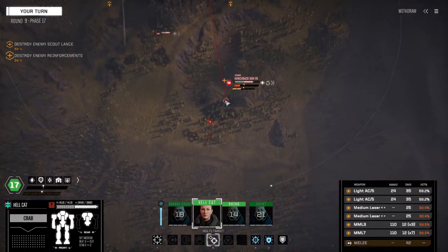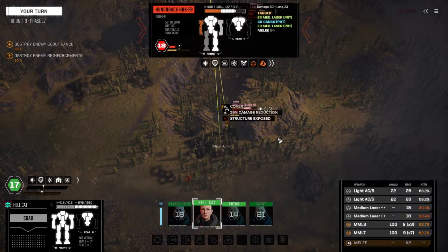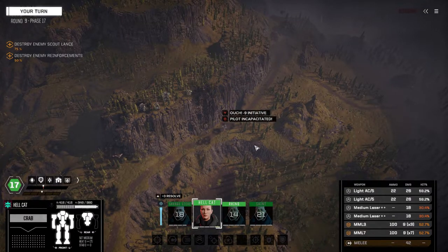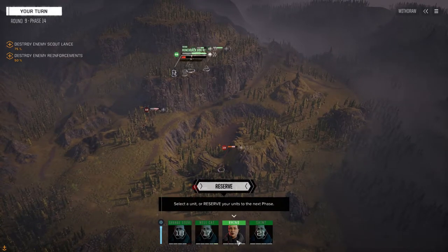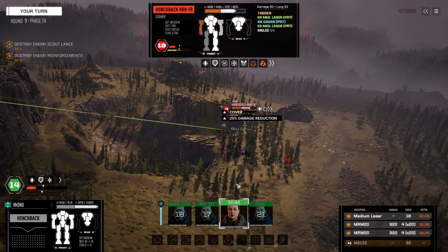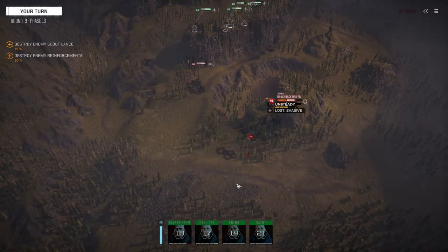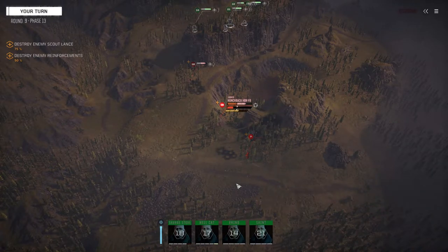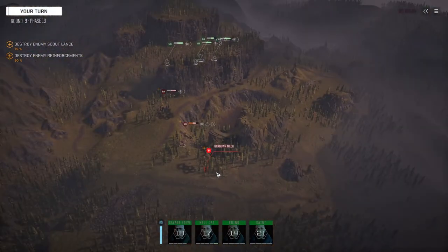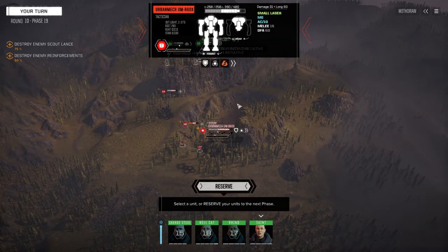We're going to multi-target — shoot this guy and this guy. MMLs on B and fire everything. Come on, knock him down. No, I've got to make him unstable first. Nice, that's a lot of head hits in this one. Should be able to knock this guy down now — fire everything. I still have no idea what this guy is... Urban Mech RX-60. AC-10 is now unjammed — okay, that's a threat.